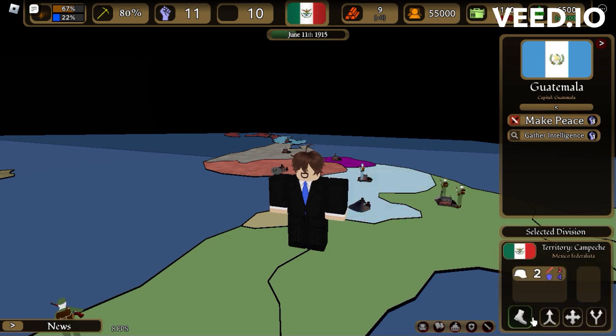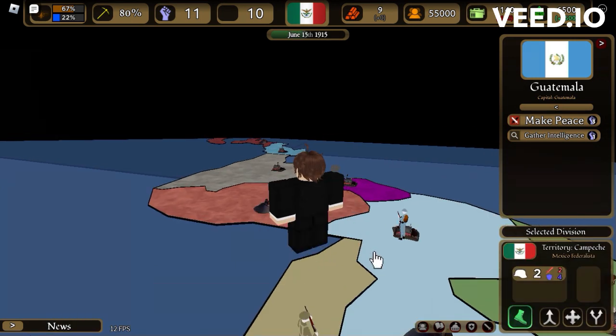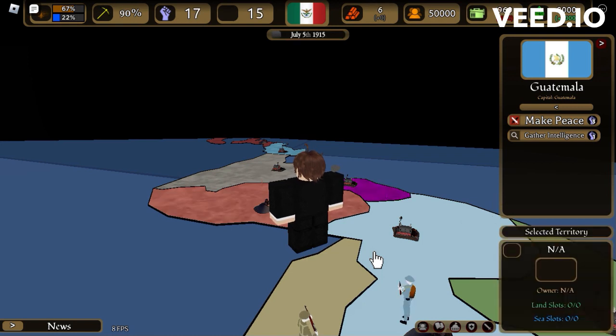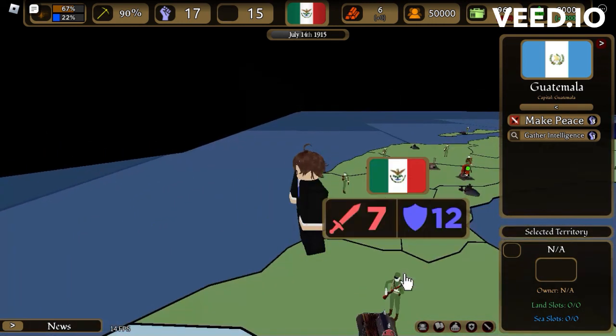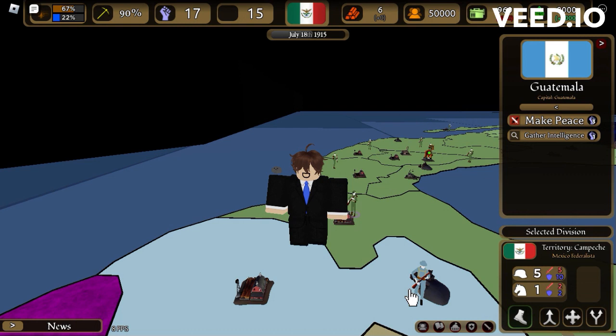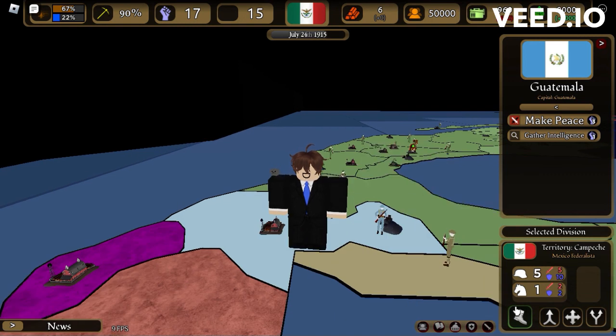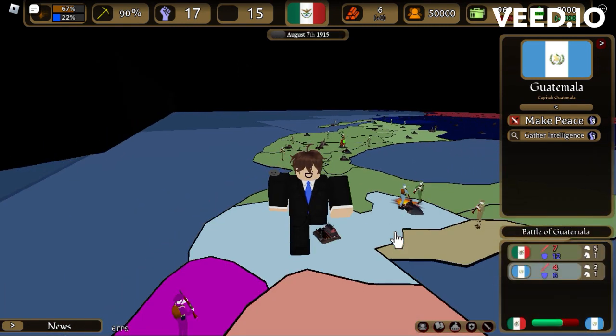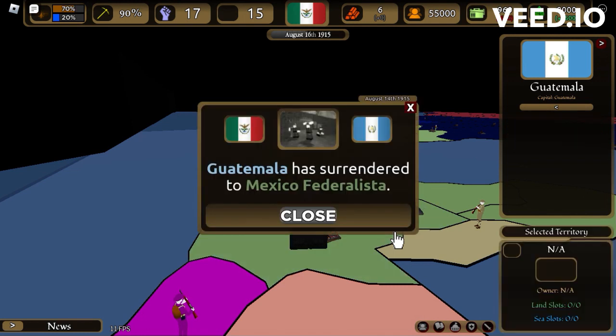Next, I want to invade Guatemala. You saw how I invaded it. Basically, it's kind of hard to get allies, so you gotta make allies yourself by invading countries and puppeting them. You may be wondering, how do you puppet a country? Well, it's easy. First, you gotta invade the country. In three seconds here, I will have Guatemala.